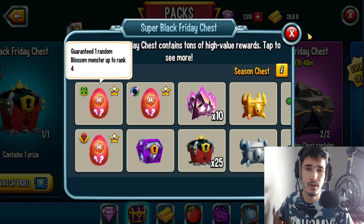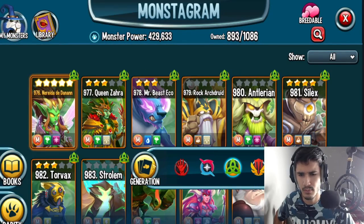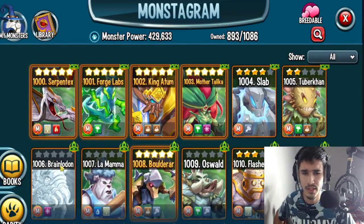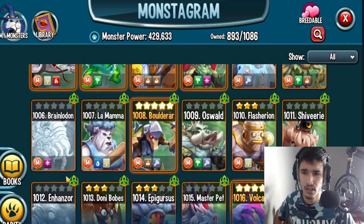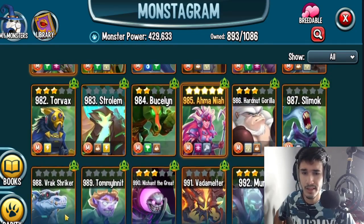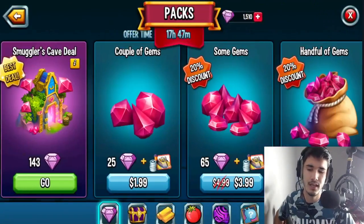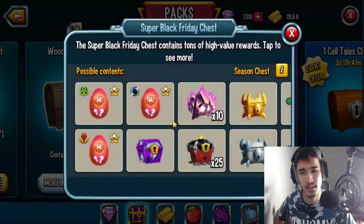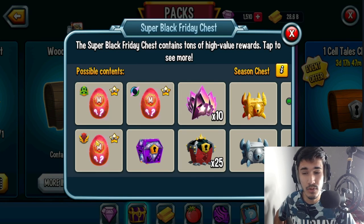Honestly, I'd be happy with like a Brainlot — I think that's in the Blossom category — since I don't have that. It'd be cool to get an enhancer as well, up to rank three or four, or even just a rank zero honestly. A ranked-up version would be a cherry on top. For Doomed, I don't think I'm missing any monsters really.